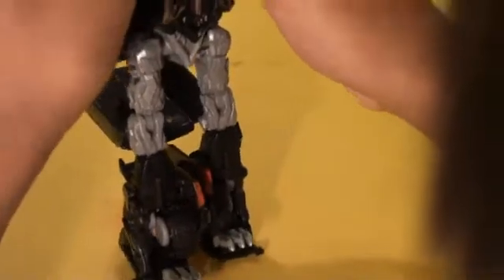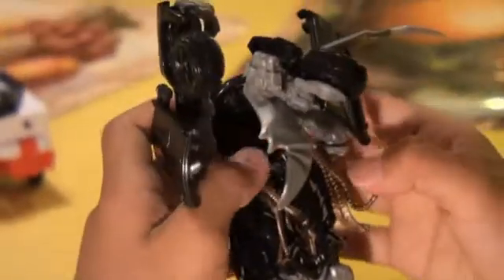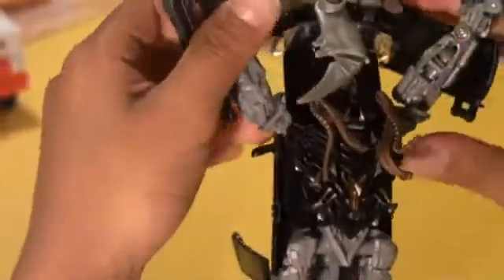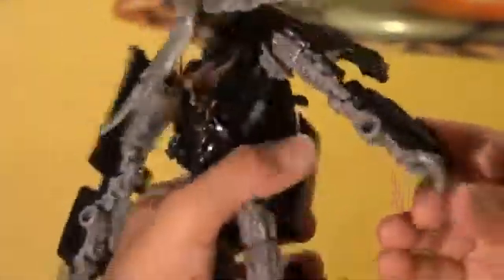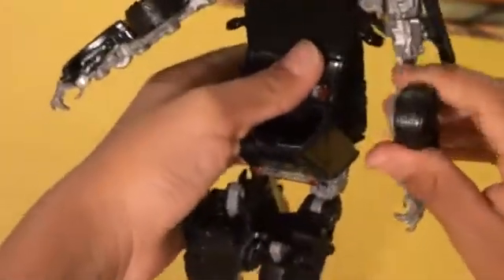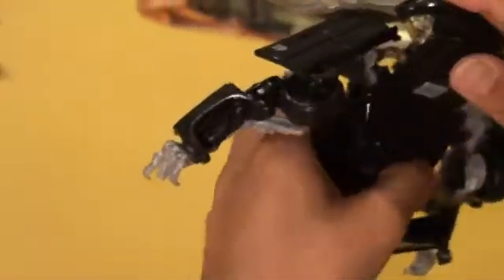Fold his feet down again, turn his feet around. On his head, fold the parts out a little like that. His arms are up here starting from right here. Now fold them down and then push down, fold his hand out. Go on the back and push the wheel up - there are his little arms.